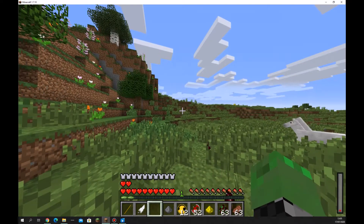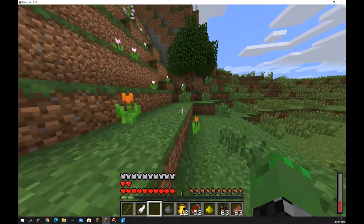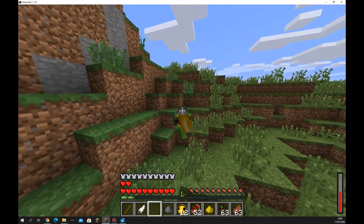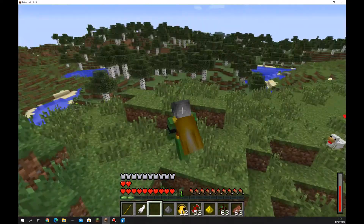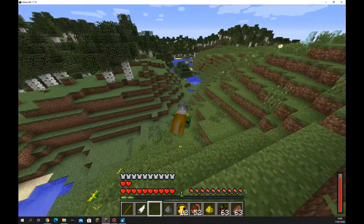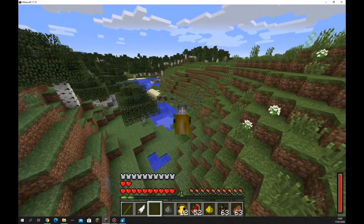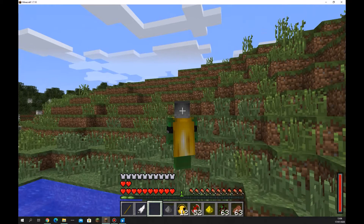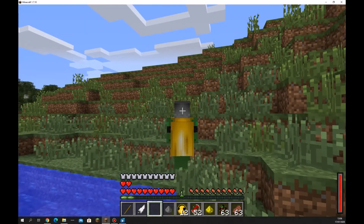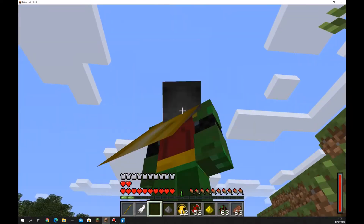Sometimes there are weird abilities that seem to do nothing. Can Robin glide? I don't think Robin can glide — I mean, what am I even asking? I think he has a double jump though. Yeah, he does have a smaller double jump than Batman, but still it's a double jump. Here I get to the top of my jump, and there's where I get when I double jump.